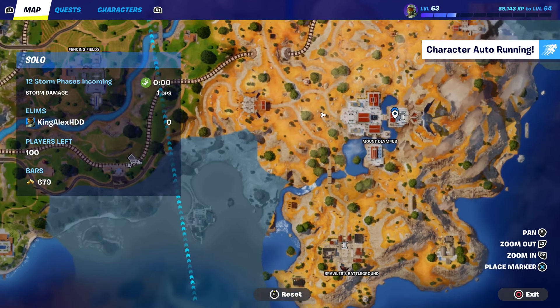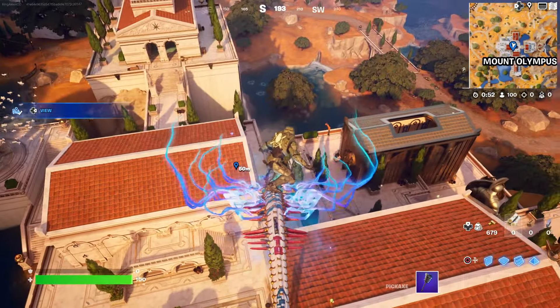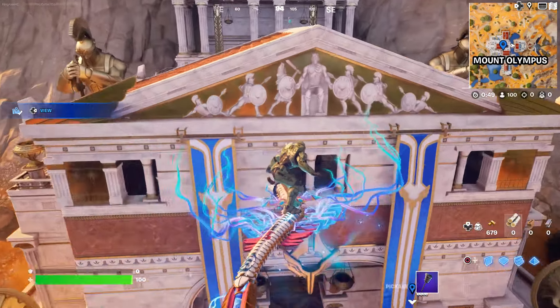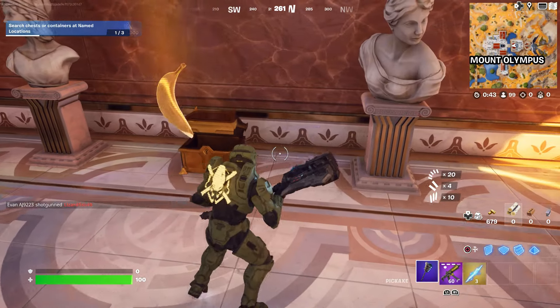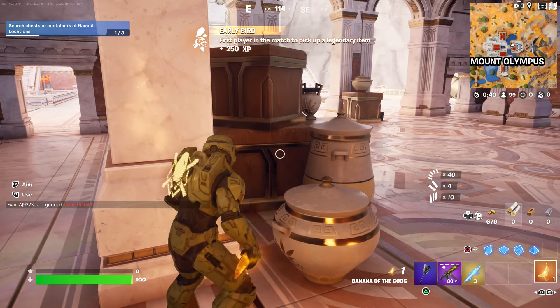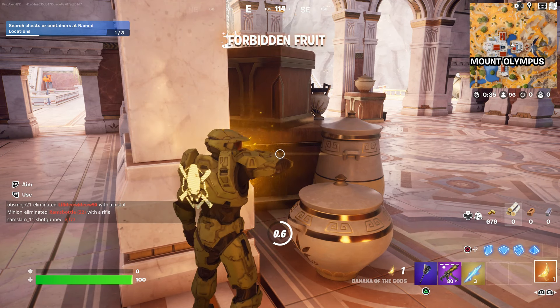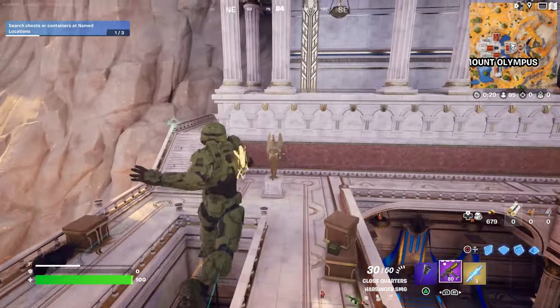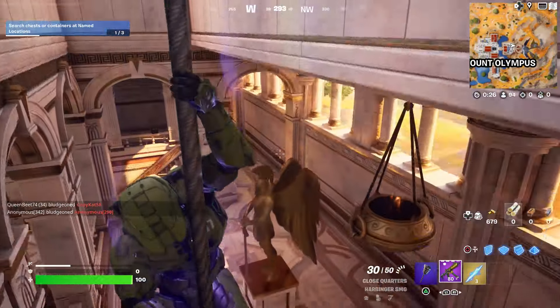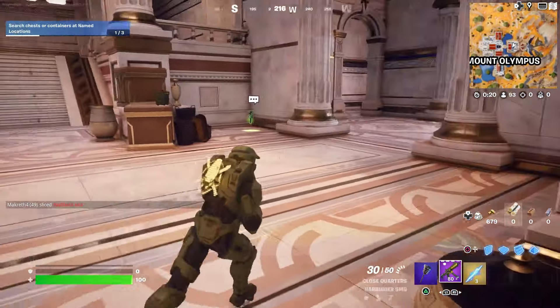Right now one location is right here, and another location is over here — these are Olympus chests. You can find it right here in this Olympus chest — and there it is, the Banana of the Gods! Let me show you how strong this is. You can run, you can jump higher — look at that, that's crazy — and you gain health. If somebody's trying to take you out, they can't because you're gaining health.